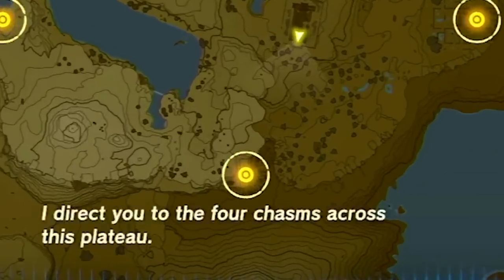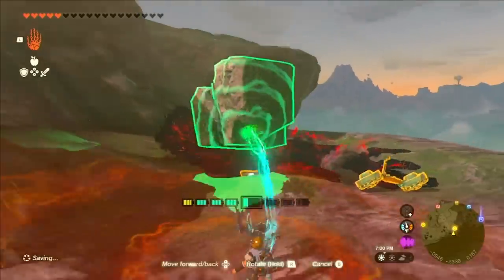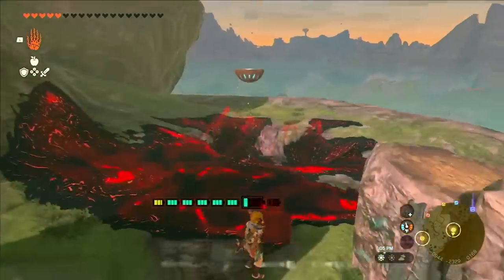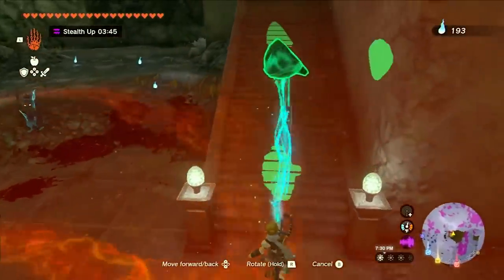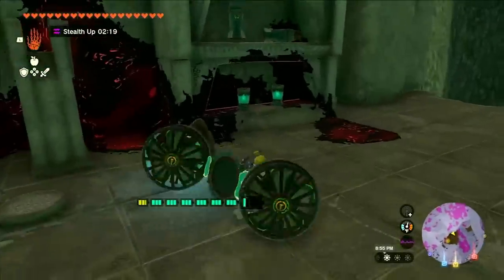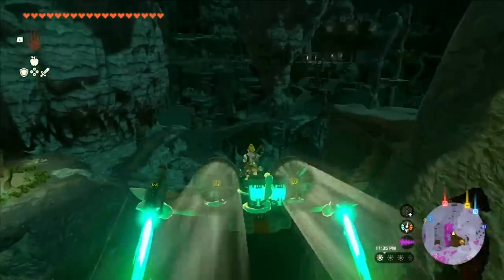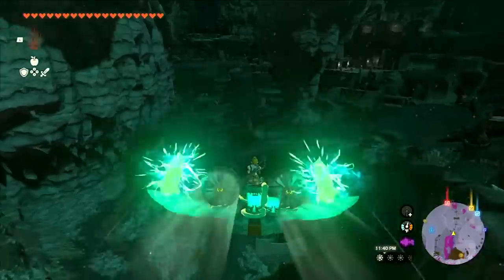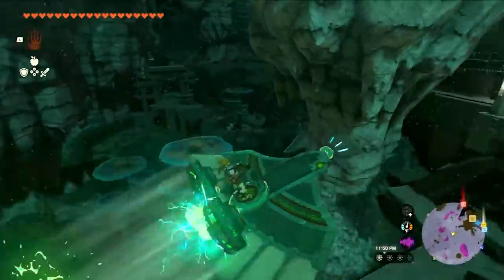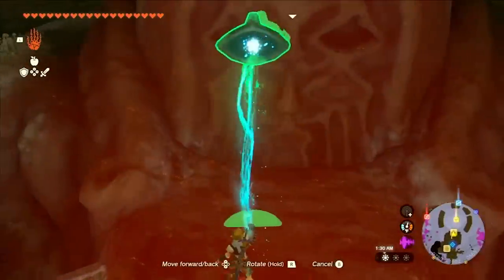The next one has a cliff nearby, so you will have to make some sort of Zonai machine to get up. Once you're up here, you'll see a piece of skyline — just grab it and move it to the side. Then you'll see the eye and just drop it in. Once you're down in the Depths, head up the stairs with the eye and you'll see materials to make a flying machine. With the weight of the eye, a small machine won't carry it, so you will have to make something with a wing. Once you do, strap the eye to it and make your way to the abandoned mine, then grab it, head forward, and put it in.